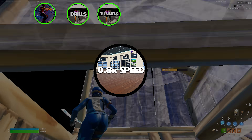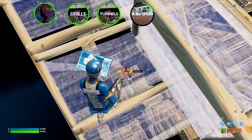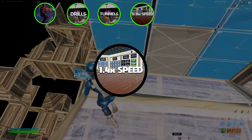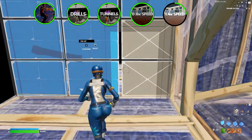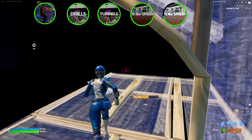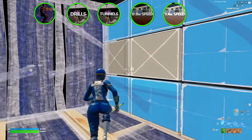The next part of the routine is free building on different speeds. You start off on 0.8 speed while keeping your crosshair placement tight and consistent. Then you move on to 1.4 speed and try to do whatever you're capable of — for me that wasn't much. I tried to at least replicate the tunnels he did but I couldn't get the floor above my head and settled for an easier version.